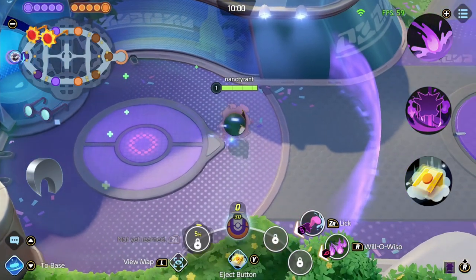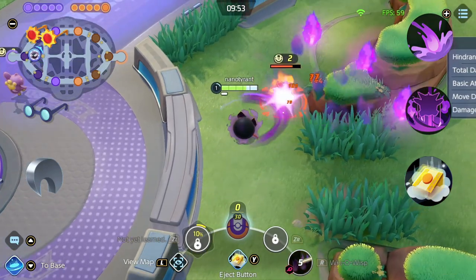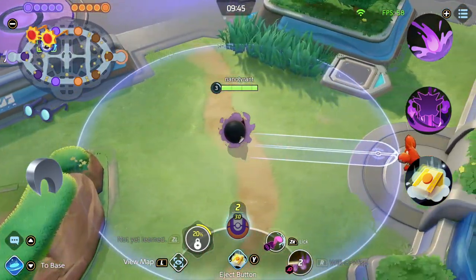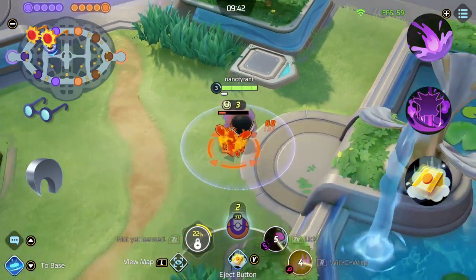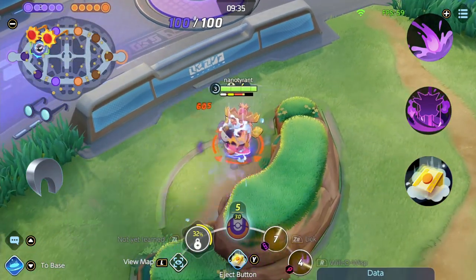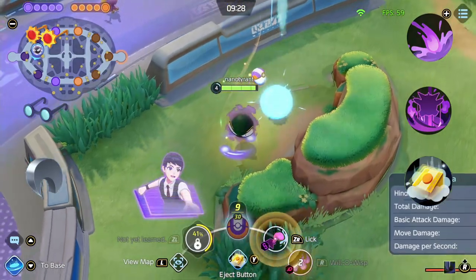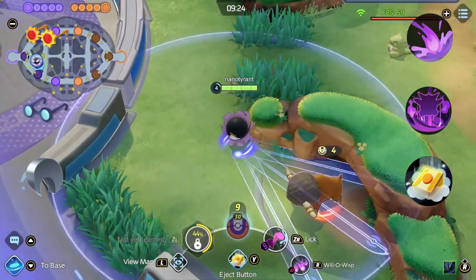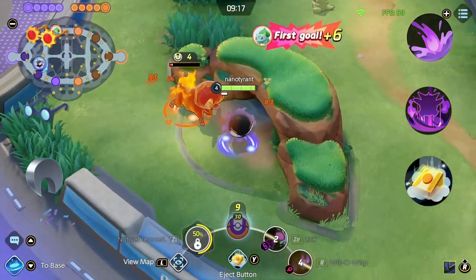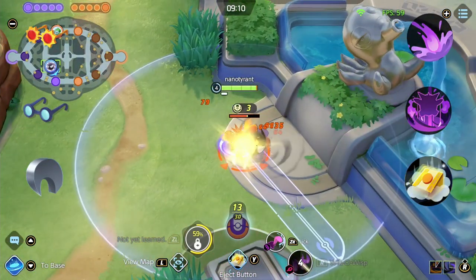Gengar is an assassin who has fallen out of favour recently. He has a relatively weak early game and relies on comboing his skills together to get the most out of his abilities. One thing to mention is that his boosted attack allows him to go through walls, which is useful for getting over the initial wall to the Lil Pup. This means you don't have to use Eject Button to speed up your clear. In regards to ability, although Shadow Ball and Dream Eater has been on the rise, I feel that with the new items, Sludge Bomb and Hex may be the way to go. The problem with Gengar was that his item choices were quite limited — other than Wise Glasses, none of the other items really synergised well with his kit, so people often opted for Shell Bell and Special Attack Specs as a second alternative.